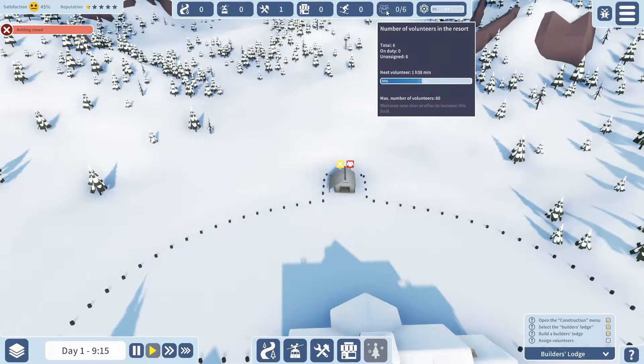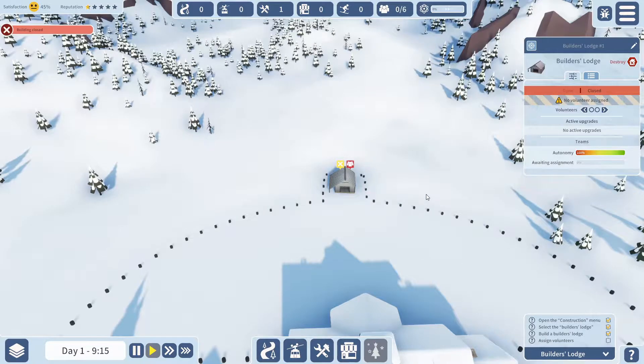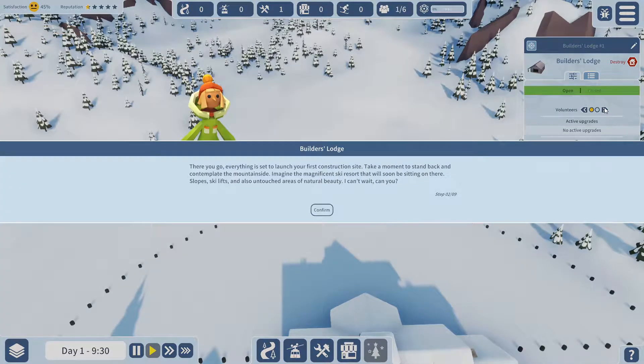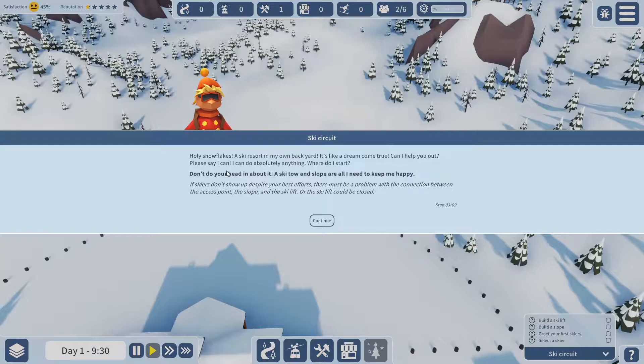We've got to assign some volunteers. Up here it says number of volunteers in the resort: total of six, on duty zero, unassigned six. Now, this seems a little bit strange to me because I'm used to playing games like Planet Zoo, Planet Coaster, Two Point Hospital — they all have a financial system, some sort of economy. This doesn't seem to have it. You just assign your staff — it just seems a bit weird, there's no economy as such. I don't know whether that's something that will come in the future, but it would certainly make the game more challenging.